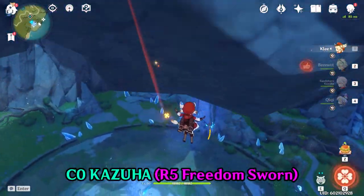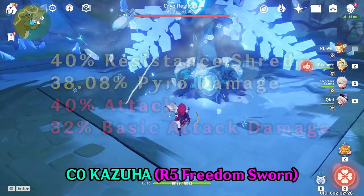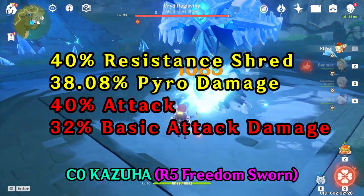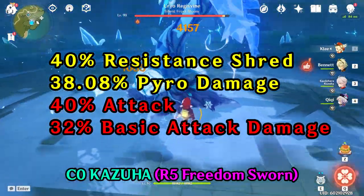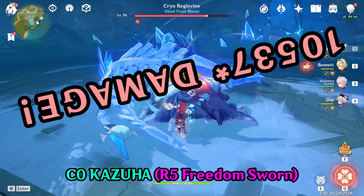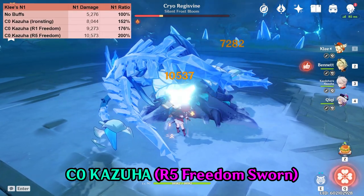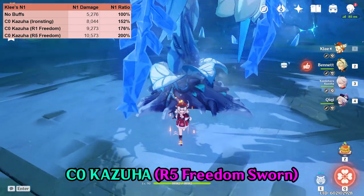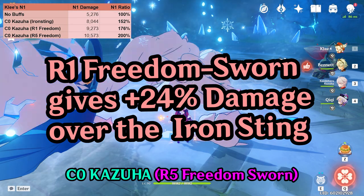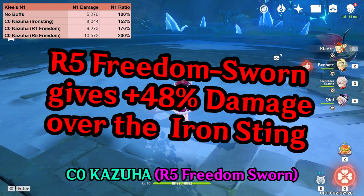The next example has Kazuha using a Refinement 5 Freedom Sworn. After bringing it up to R5, Kazuha is now providing 40% pyro resistance shred, 38% pyro damage, 40% attack, and 32% bonus damage. Klee's normals are now doing 10,573 damage — double her buffless numbers. To summarize: compared to Kazuha with the Iron Sting, a Refinement 1 Freedom Sworn provides an additional 24% boost to Klee's damage, while a Refinement 5 nearly doubles that, providing around a 48% boost.